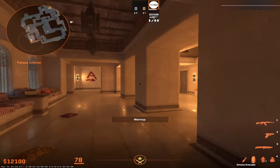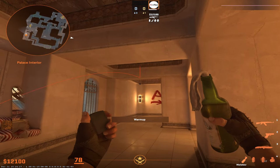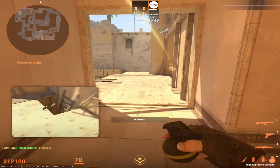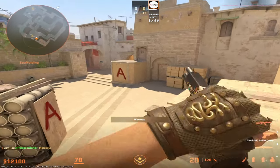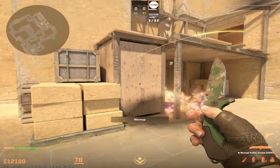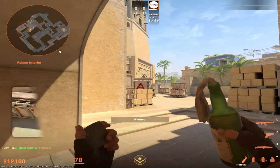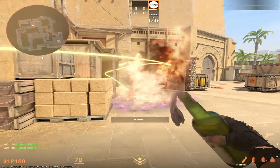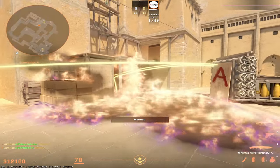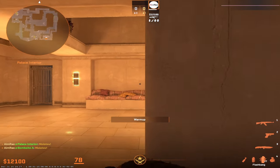For the palace util, there's a molly lineup — not a smoke. You aim here, run until you hit the lamp, and release. This mollies under palace so no one can hide there. But instead of this, I'd recommend asking your AWP player to molly under palace.